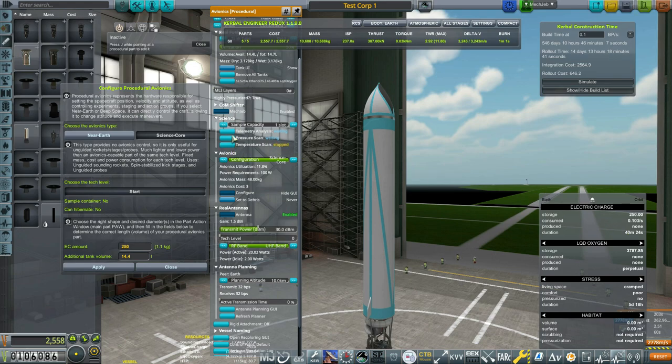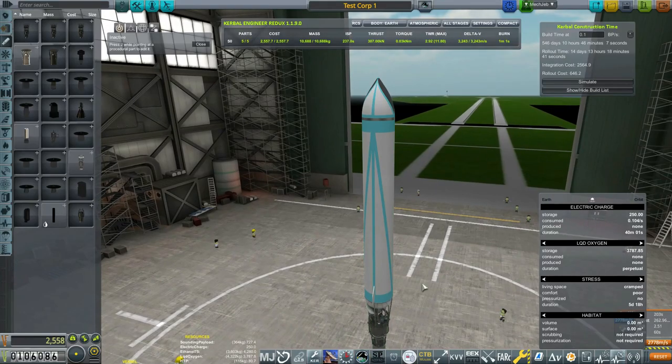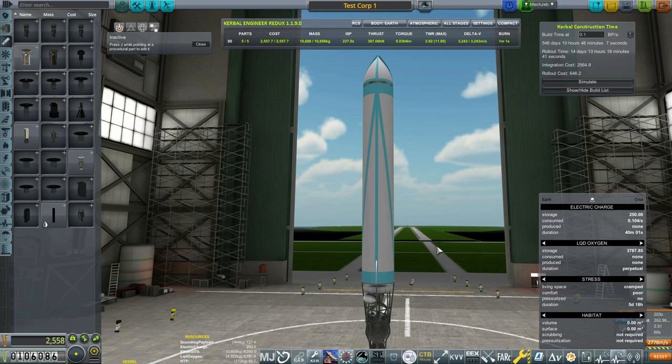The other thing I wanted to talk about: you can actually click these experiments and select them to say 'waiting.' If you select them to waiting they'll automatically start when you load the vehicle on the launch pad — it's a nice little thing if you're a forgetful person. Now I'm going to speed through the next part a little bit because I'm just going to build the wings, and then I'll stop to explain spin stability.